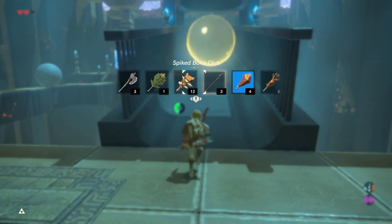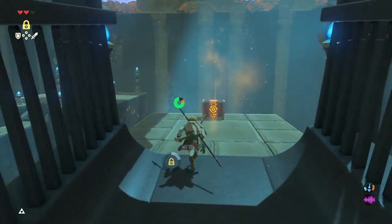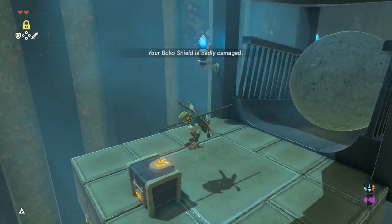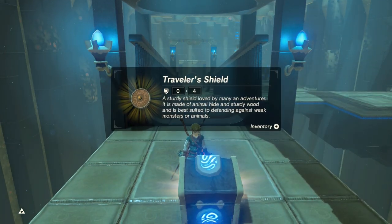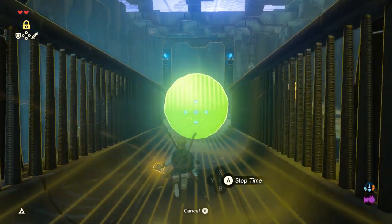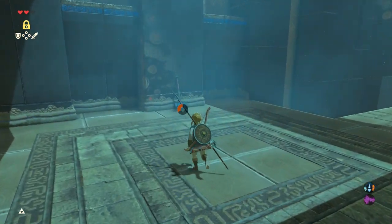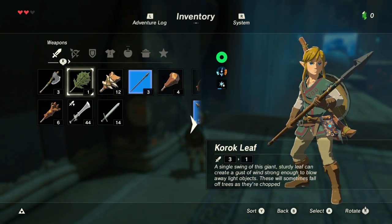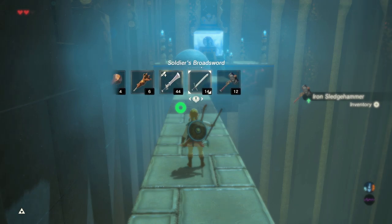Another cool thing about stasis is that it absorbs energy. Let's grab the chest. Inventory is full — let's just break that. Attack! And there we go. I'm not going to go down until I see another ball drop — there we go. Let's freeze it right there. Oh! Sledgehammer! Epic! 12 damage! That is going to come in so handy when I want to break ore and stuff.